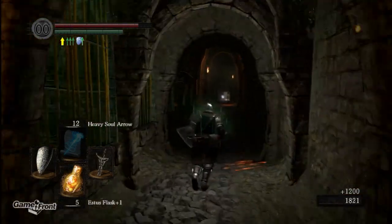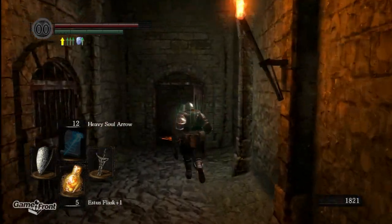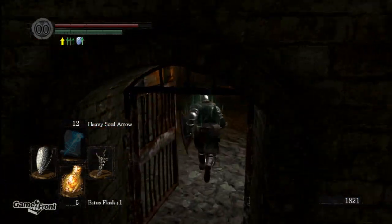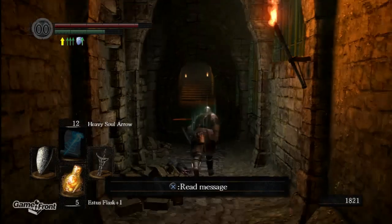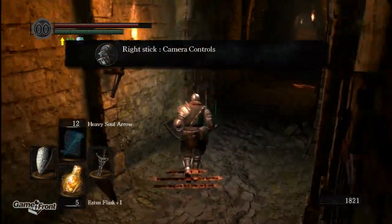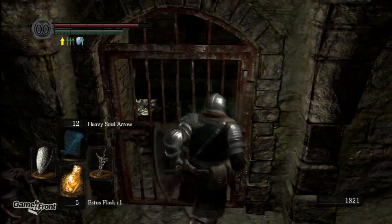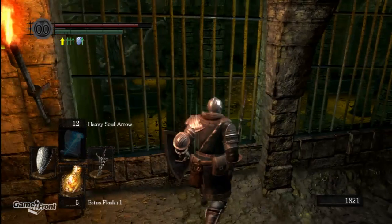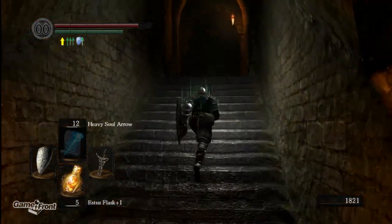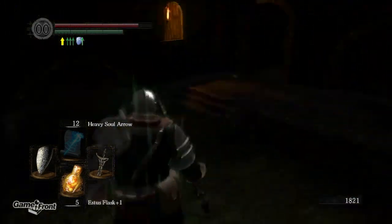We got the Black Knight Sword — let's check that out later. And we got a Peculiar Doll; I think those are used for miracles if I'm not mistaken. I believe we got a key for one of these doors also. Guess what, fatty — you're on my list. We're going to put a stop to this video right now. Join us next time for the continued adventures of Snake Snake and his journey through the Undead Asylum.